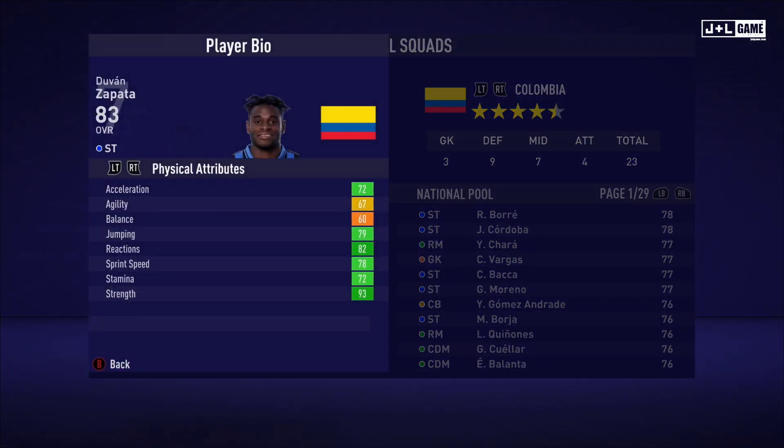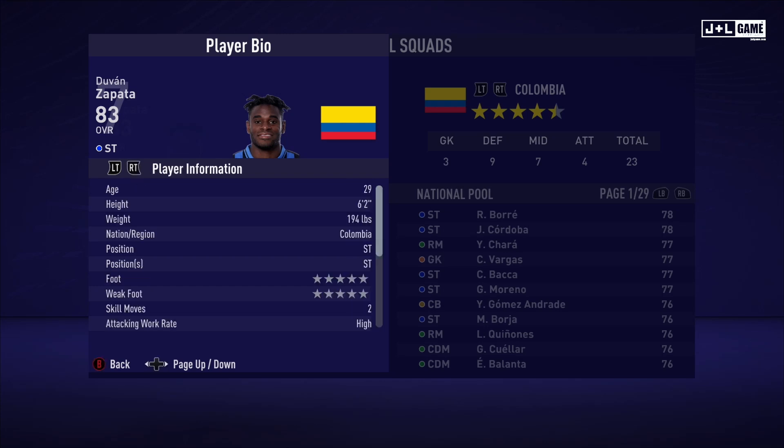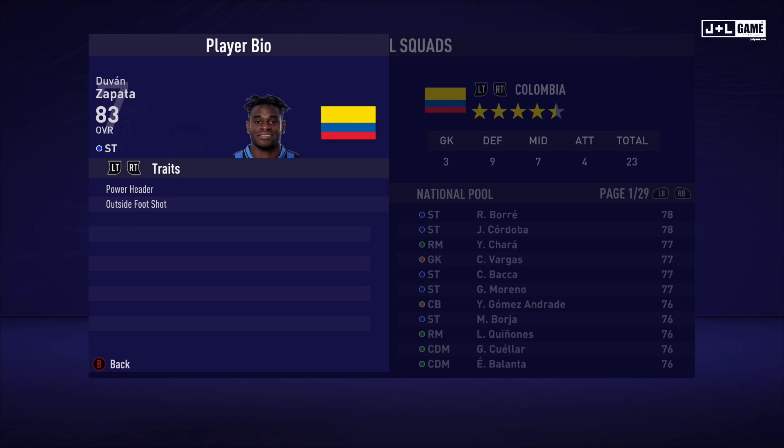Up next is Dubon Zapata. His physical attributes are mostly in the green, so he's looking pretty good. His mental attributes are also mostly in the green — one red and one orange. His skill attributes are pretty mixed but have a lot of green, so not too bad. Here is his player information and his traits — two traits available.